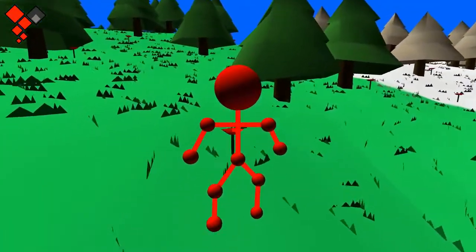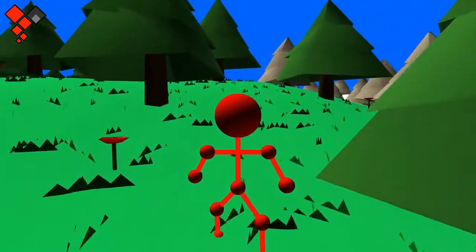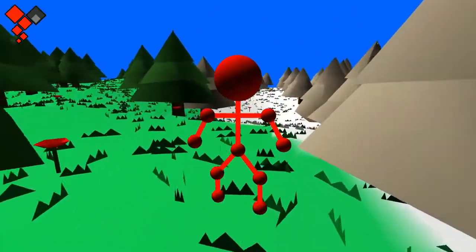After this, I started to add flowers, grass and trees to the game. To do so, I used Perlin noise to generate their position before adding them to the chunk that they were generated on.